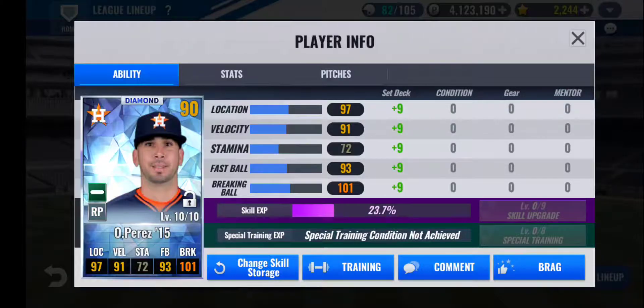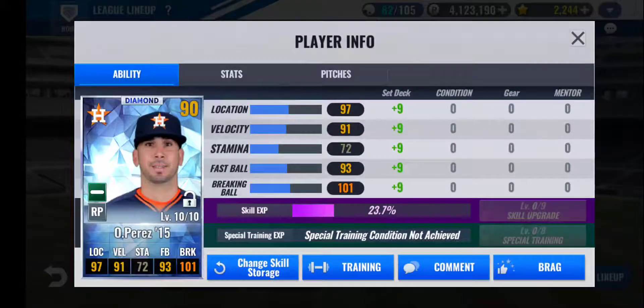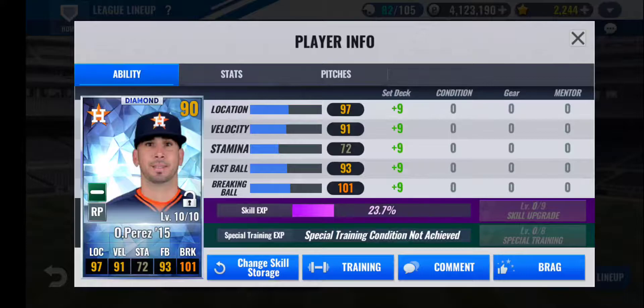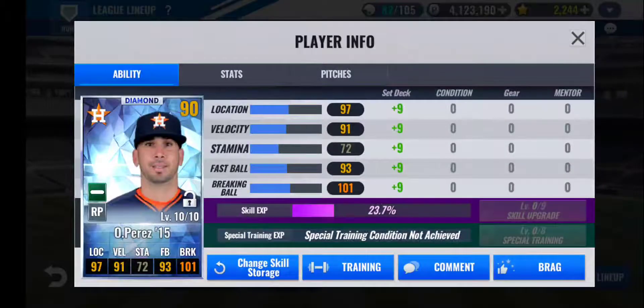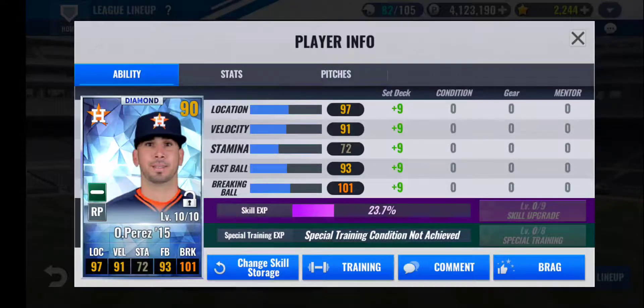Last in the long relief role, I have Oliver Perez 2015. I was happy to get this card because he's probably going to retire soon, so he'll be out of the game maybe within the next year or two. Anyway, the train on him is really good — more of a finesse pitcher training with 8 to location and 7 to break. Still at level 10 out of 10, but we'll see where he goes. He's in long relief right now, so I don't plan on doing too much with him. I actually only got this card just last week, so he's a work in progress with a low base like a lot of my other relievers. Right now he's just going to be sitting in the long relief role.